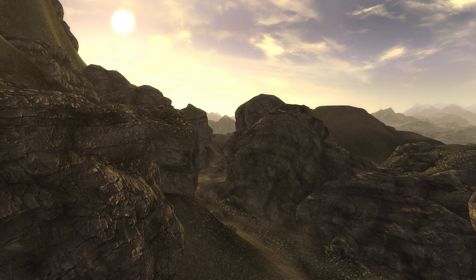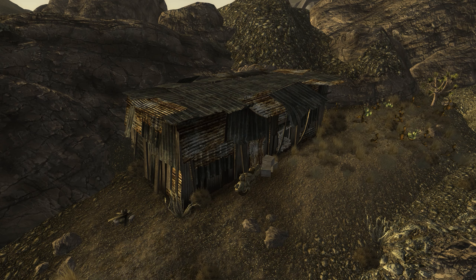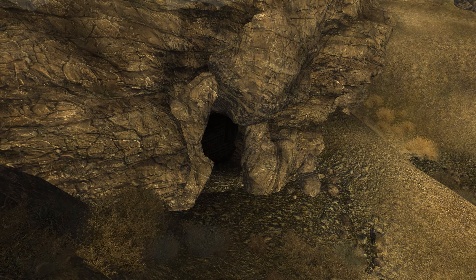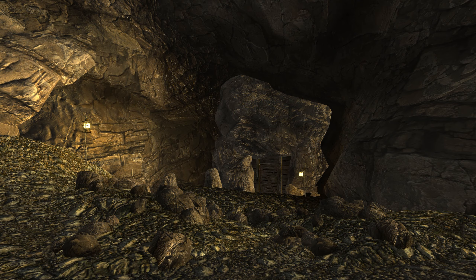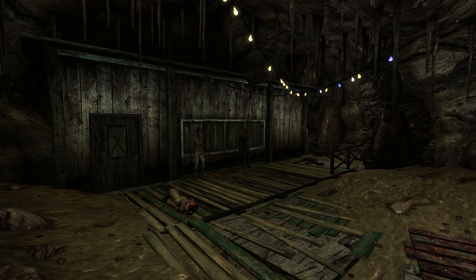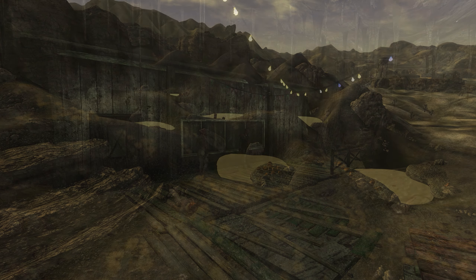Just past this pass lies a small dwelling known as Harper's Shack, and the Deathclaw Nest known as Deadwind Cavern. Southeast of Prim, the Prospector's Den, once a refuge for scavengers, has been captured by the Jackal's Gang. Nearby, Jackrabbit Springs has become one of the homes of the hideous mutants known as Centaurs.